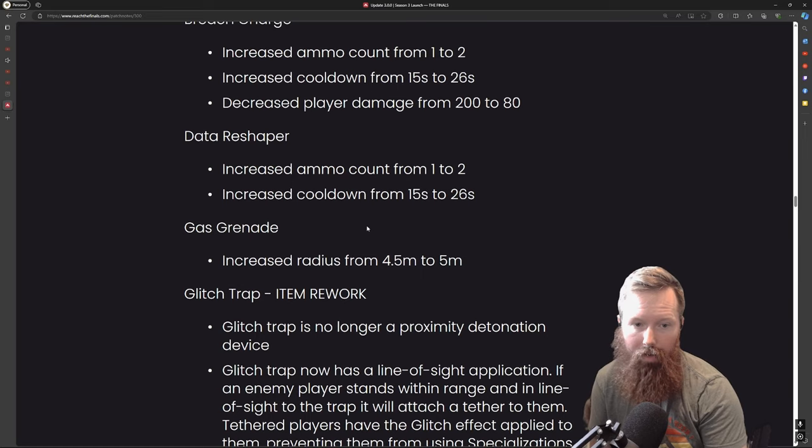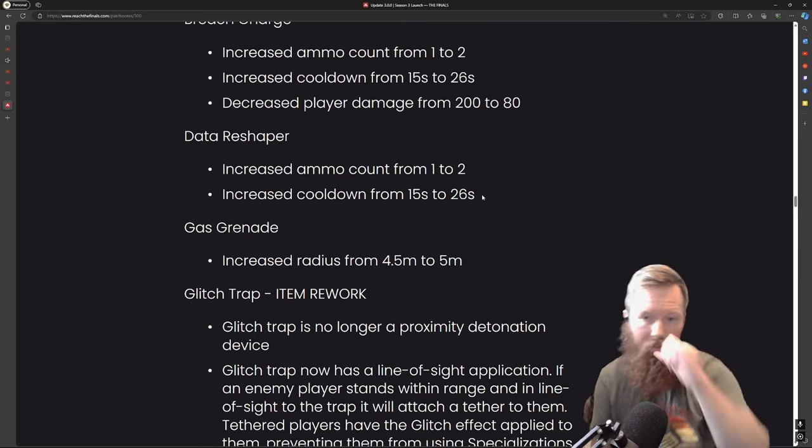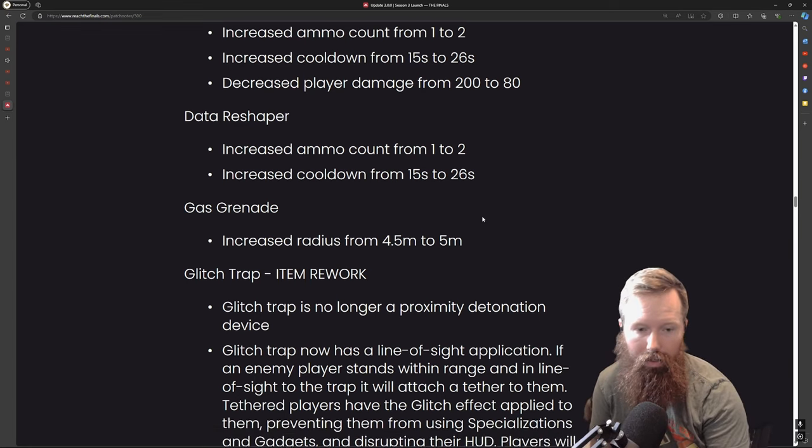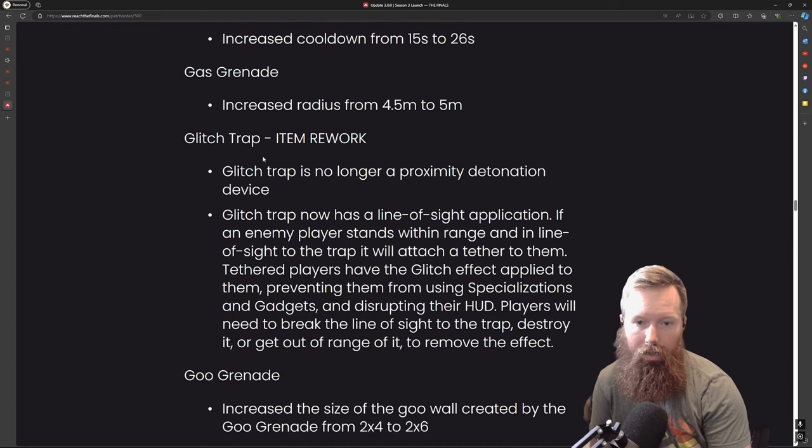Increased ammo count from one to two, and increased cooldown from 15 to 26 seconds since there's two now. They also decreased player damage from 200 to 80, and increased the radius for gas. They did a rework for this one.